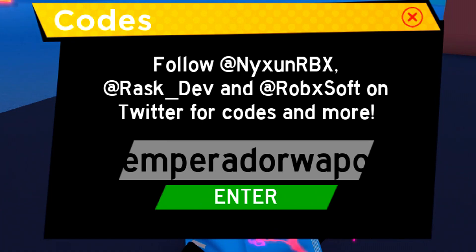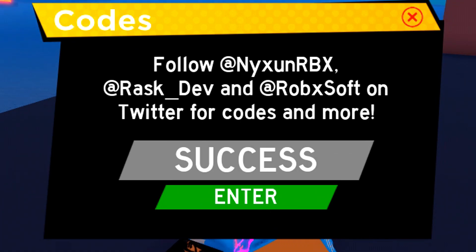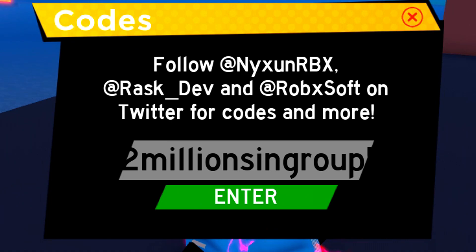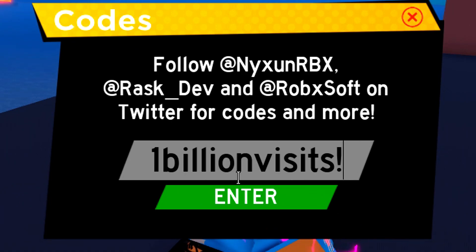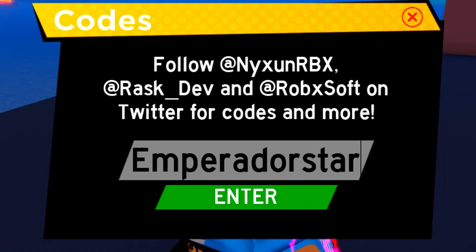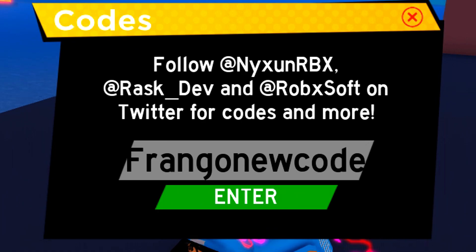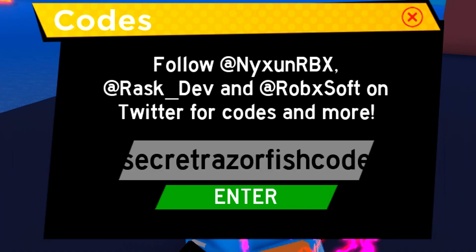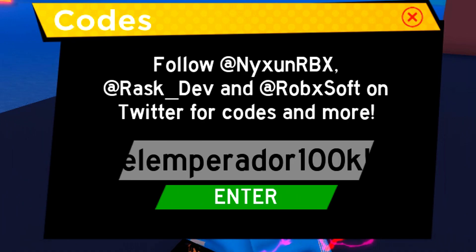And 'parador wapo' — we now got the next code which is going to be 'sub to d field plays'. Enter that code in — success. As you can see I haven't redeemed that one, there's a new code. We now got the next code which is 'sub to 2 million subs', 'group 1 billion visits'. We now got the code and 'parador star'.